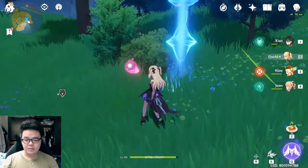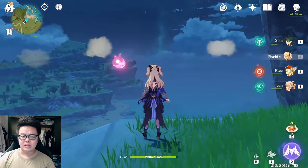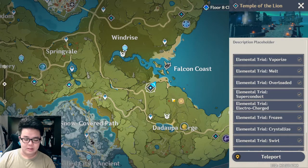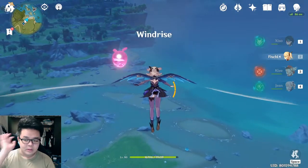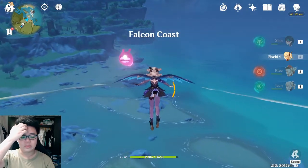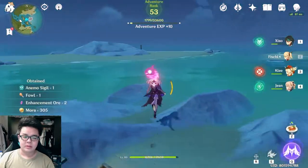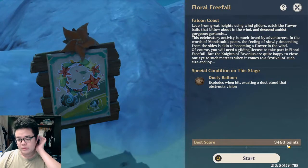Let's move on to the next one. The second event is the flying one, which I think is probably harder to play on PC, so phone will be easier. Access this — teleport to the Temple of the Lion and from there you can glide. This next game you can't use any character spells, so it doesn't matter who you go with. My score currently is 3460.